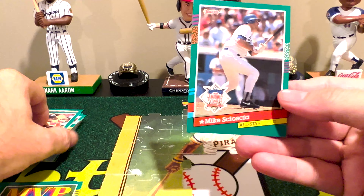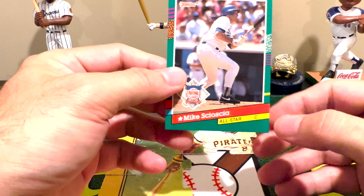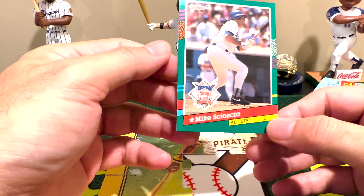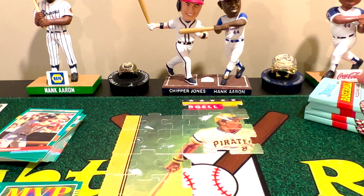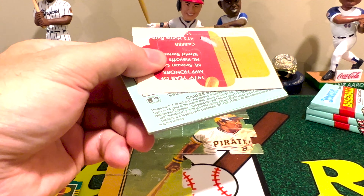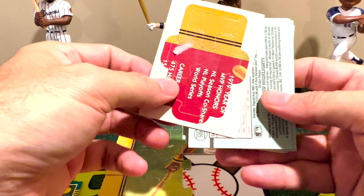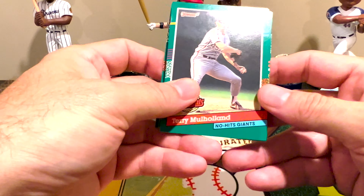This one is Mike Scioscia — All-Star for the National League. Yeah, he played for the Dodgers. All right, four packs to go. We keep getting these duplicates — every time I pull one it definitely worries me we're not going to be able to finish it. It's 63 pieces to finish this puzzle.